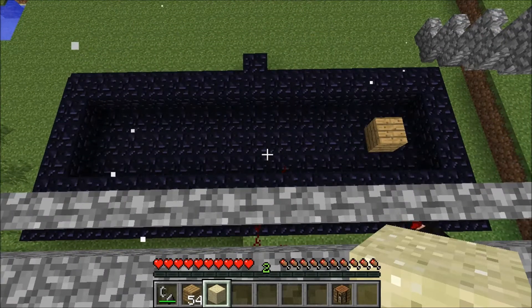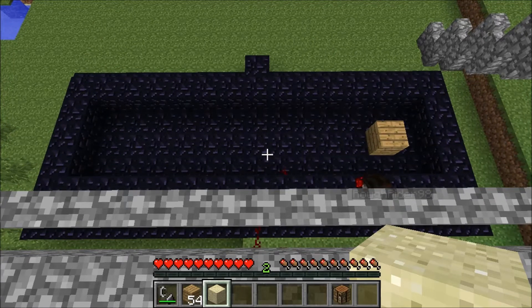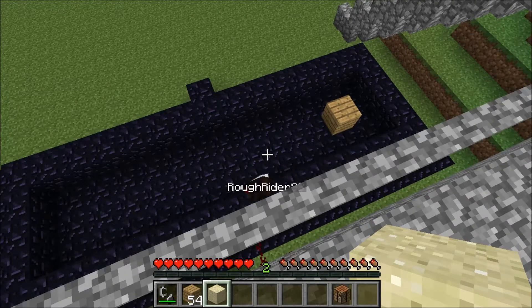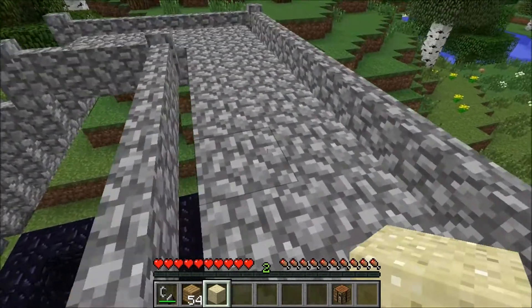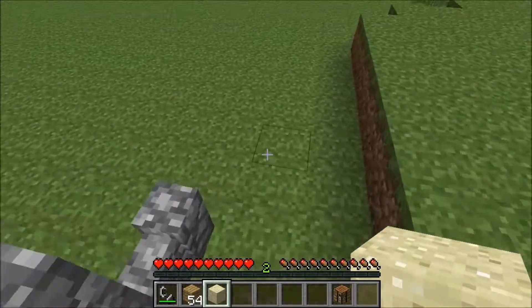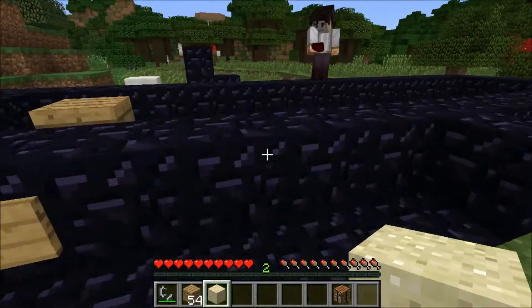What you're seeing here is the planks have a little better blast protection than the wooden log. The log has a blast resistance of 10 and the plank has a blast resistance of 15. So if you're in a creeper-infested area, maybe building out of planks is better than building out of logs — it gives you a little additional protection.